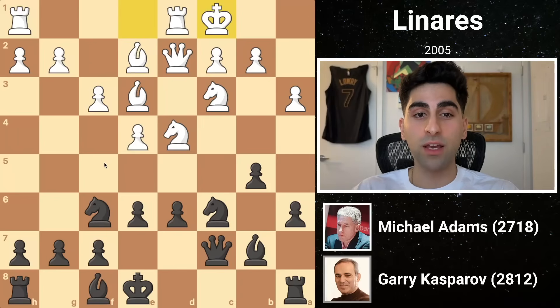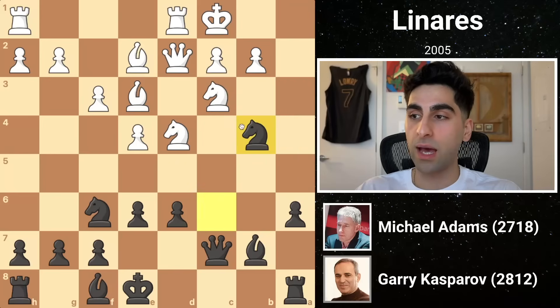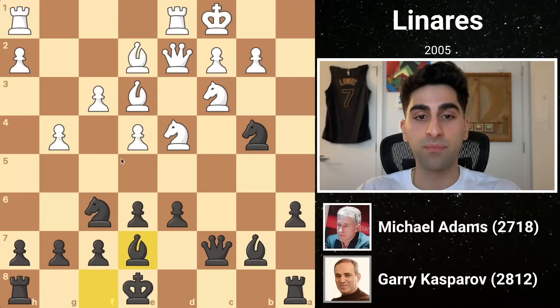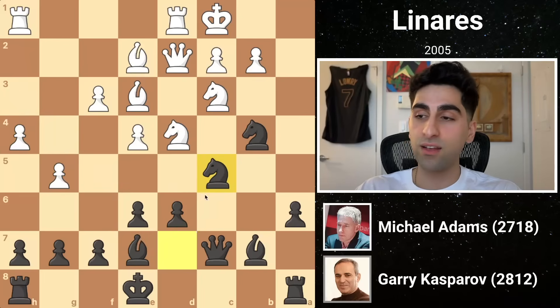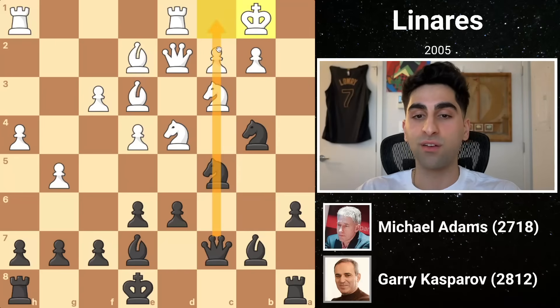Kasparov immediately opens lines with b4. White cannot allow black to capture on a3, as it would shatter the king's shelter. So he takes the pawn, and the black knight recaptures drawing near the enemy king. White initiates a pawnstorm of his own with g4, and black develops his final minor piece with bishop e7. g5 kicks the knight back to d7, and h4 proceeds the onslaught. Black's knight c5 reroutes the knight towards the queenside, and white shifts his king to b1, getting off the enemy queen's line of fire.